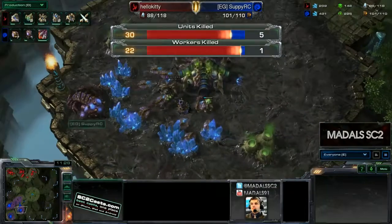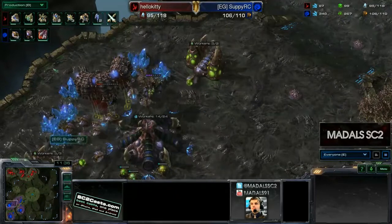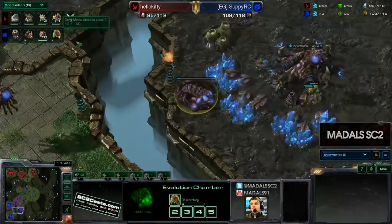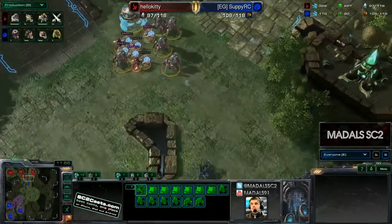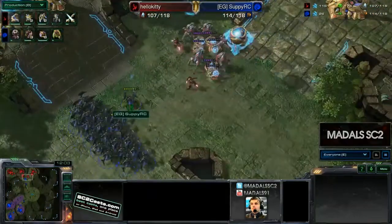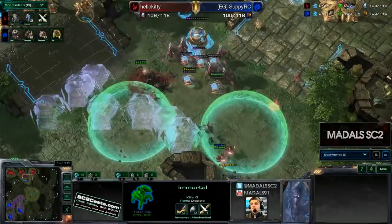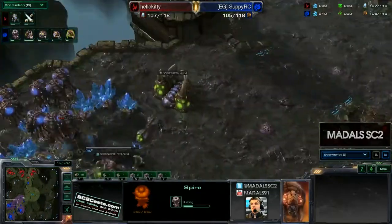With 22 workers killed, it's looking really nice for Kitty. A Hallucinated Phoenix is going to get a nice little scout. Plus one ground attack is already finished for Kitty. Suppy is getting plus one melee attack and going to try some counter-aggression. There isn't a huge amount defending, so this could be successful — but Suppy needs to go in relatively soon because there are Immortals coming out on the field. Good force fields from Hello Kitty there, but Sentries are starting to get focused. Time Warps going out, and for the moment Suppy will not be able to break this defense.